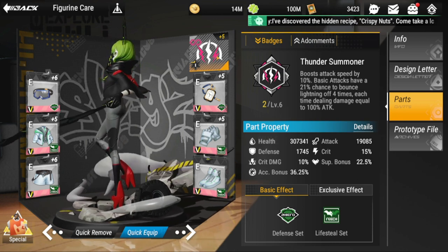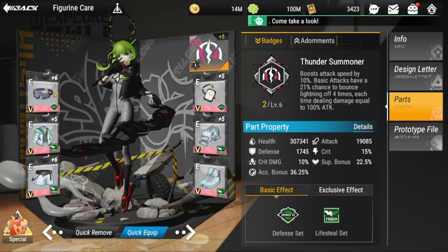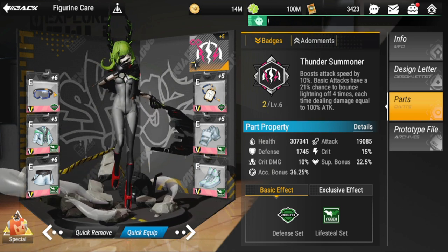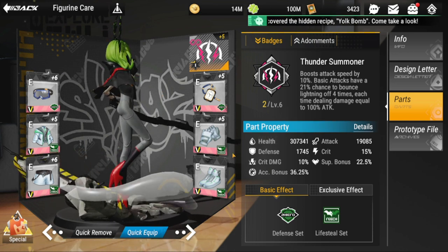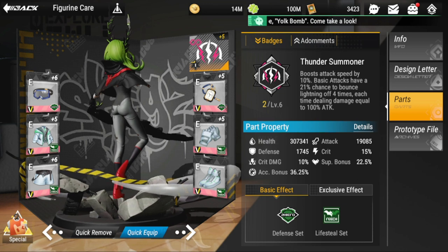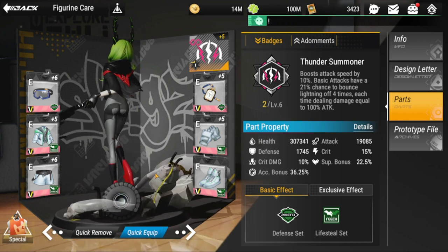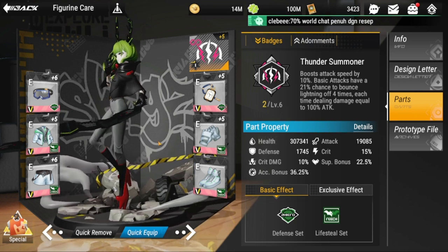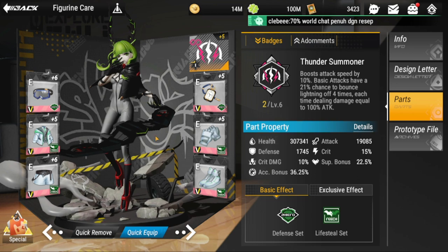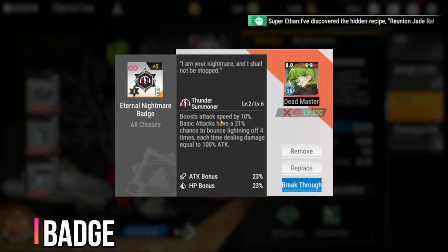Her two-piece set would either be a defensive set or an HP set for more survivability. The life steal set is non-negotiable — you'll have to go with this. Based on my play testing, I don't think she is going to live long without the life steal set.